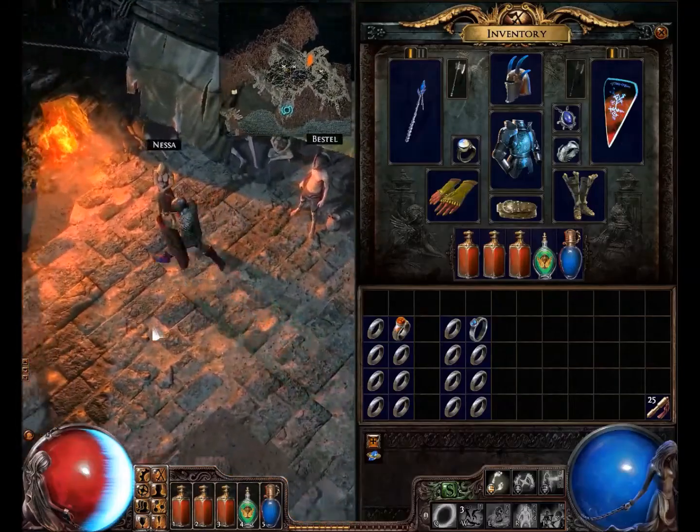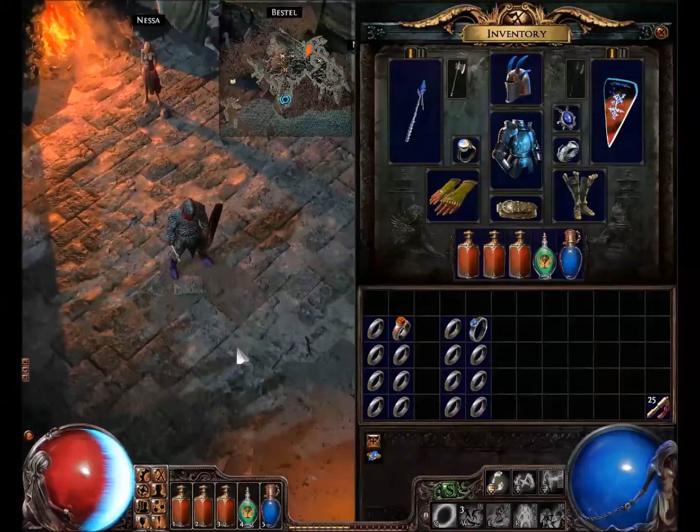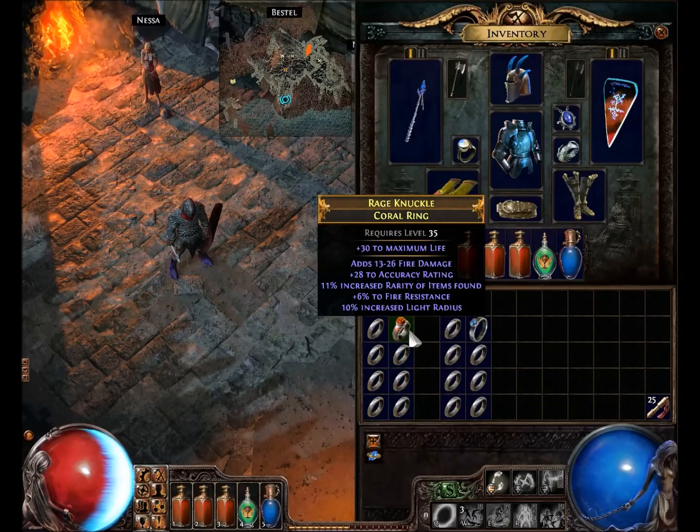Hello dudes and dudettes, here again with another Path of Exile informational video for you. This one's gonna be a recipe, and it's going to be seven iron rings and a coral ring,